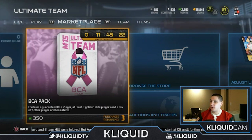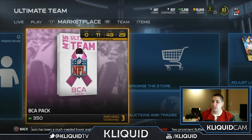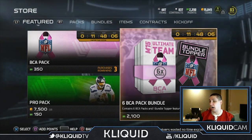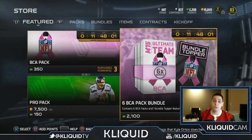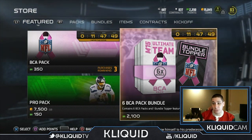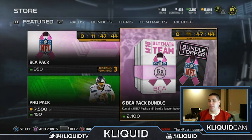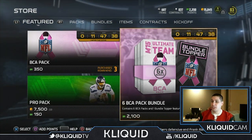I've got the points already accumulated up in the top corner. If you want to buy individual packs they're 350 coins, but I'm going to get a full bundle because I'll also get a bundle topper which contains a gold BCA player. I don't really know exactly what's in all these packs, but I saw some pretty nice cards coming out of other people's packs — even just regular elite cards. I'm really hoping to pull my third elite of the year.